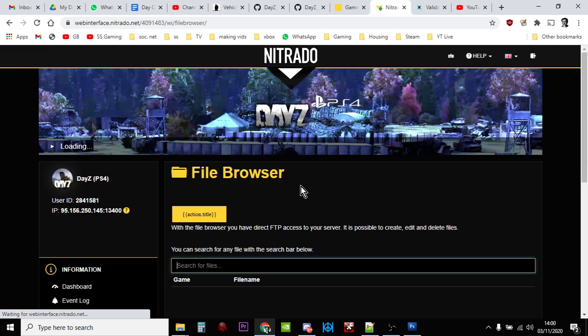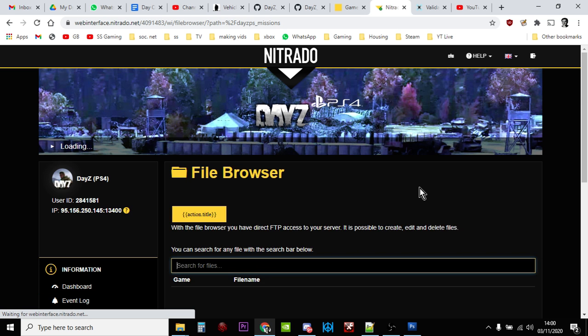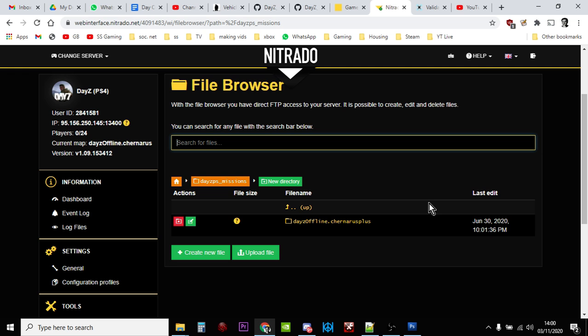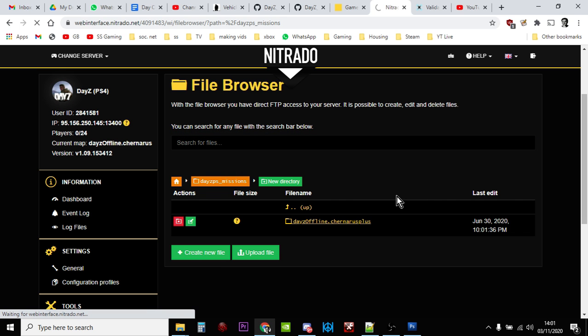Click on the file browser and find the missions folder. If you're on PC you've got to dig down a few levels before you get to the missions folder. It's right at the top on PlayStation and Xbox. You'll find something that says either Chernarus Plus or Enoch for a Livonia server, or possibly both. Just click on the folder for the map your server is currently playing — Chernarus Plus or Enoch.